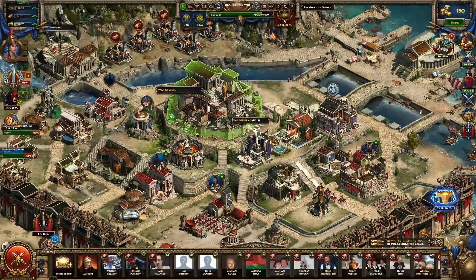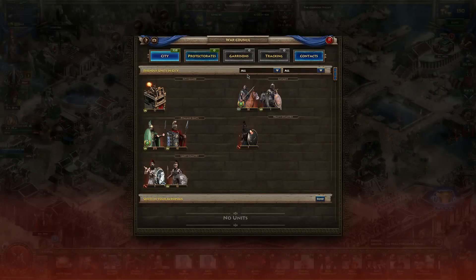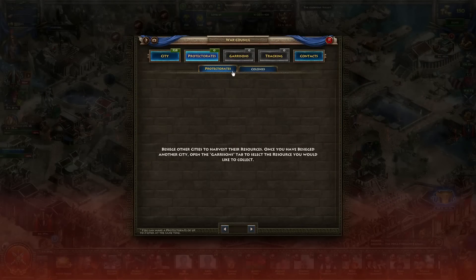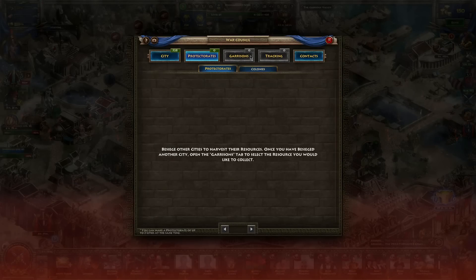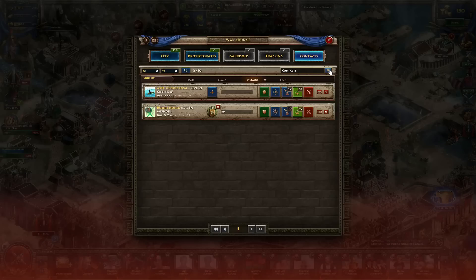Last but not least, we'll come to your War Council. This building is not upgradable, but this is where you can track what units are at your city, what colonies and other players you have sieged, and your garrisons — so if you have troops sitting in another player's city or at a pantheon, this is where you'll see them. You can also track incoming and outgoing units here, as well as your contacts: friendlies, enemies, and all that kind of stuff.